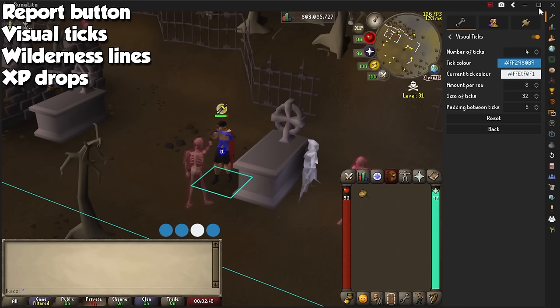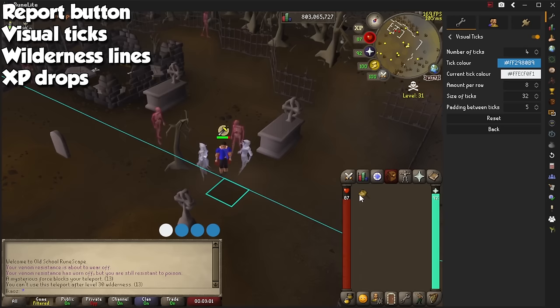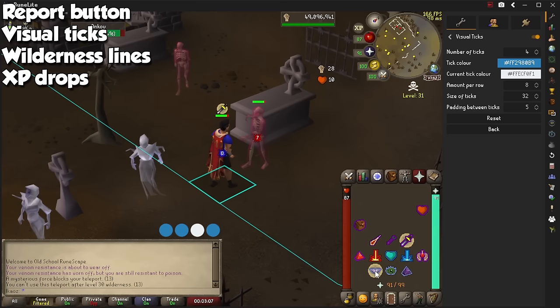Another one I added recently is called Wilderness Lines, and it will show you the line dividing level 30 wilderness to teleport out, and multi-combat areas to avoid in case you get jumped. Finally for this category, we have XP Drops. It has a few good features, but I personally use it just to color combat XP drops depending on whether I'm using the corresponding boosting prayer.